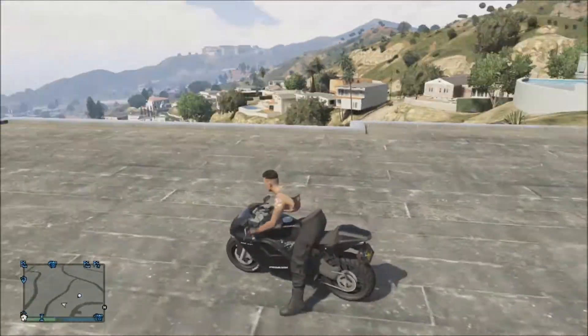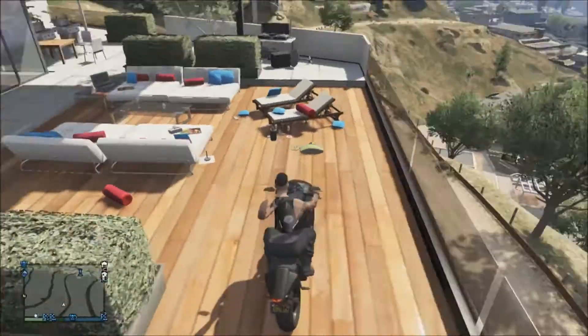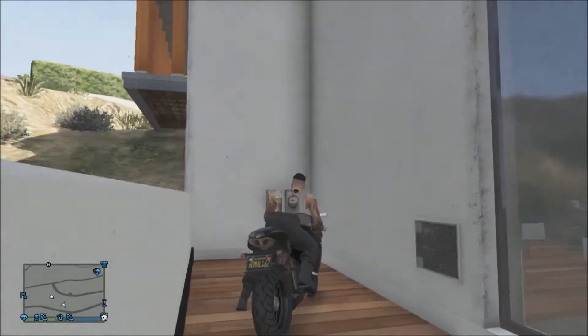And once you are at the edge, you're going to want to kind of drop onto the umbrella. Once you are onto the umbrella, you will need to go back onto his garden. Once you are onto his garden, you will need to go into the corner, just like you see me doing. Then go to the side a bit and drive through the wall — it is as simple as that.